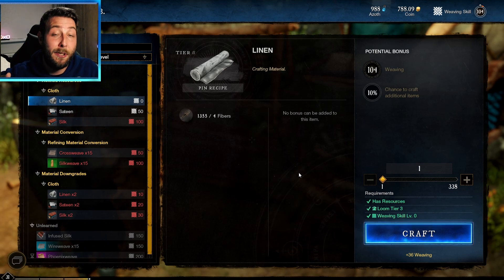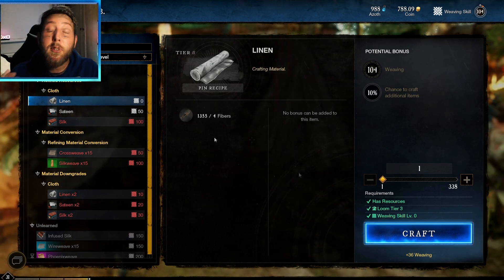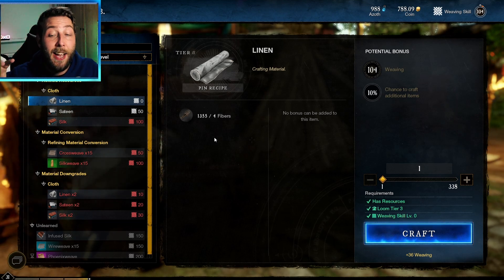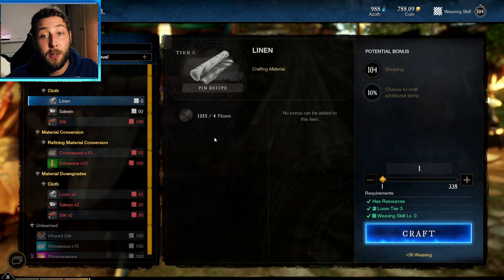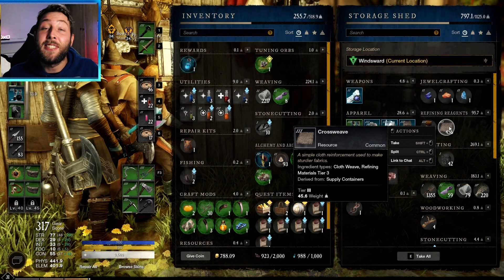So technically it takes linen, fibers, and one other material, but you only need to collect hemp for this. If you're struggling to find fibers — hemp — I did put a guide out yesterday with an amazing fiber route that I go around. It's pretty simple, straightforward, and effective. You can gain quite a lot of fiber doing it, so I'll leave that linked in the comment section below.